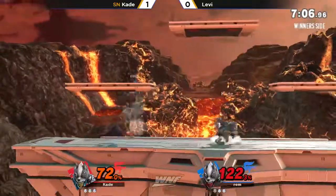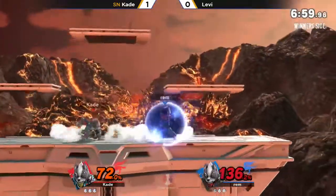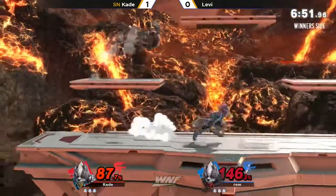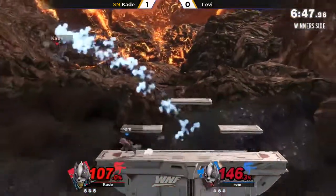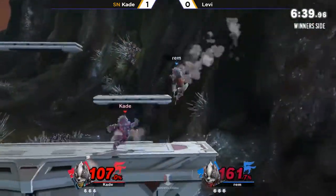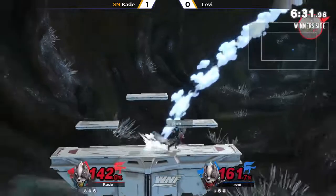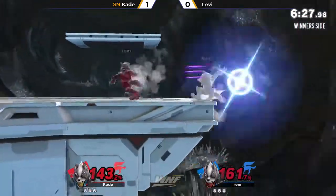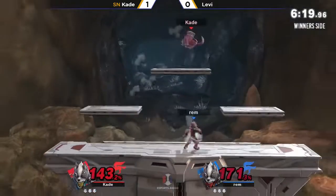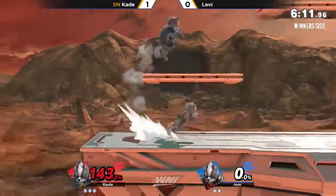Levi is sitting at 112 percent. Rem goes for a neutral air, tries to find a grab on the roll-out — that would have been nice, he could have sent Cade back on stage. He's going to need that, especially at this percent deficit: 146 to 107. Cade shooting back some lasers, getting the grab punish on the shield — forward air on shield. Going for the back throw. I see a lot of people just kind of wait and bide their time at that back throw. At a high 100 percent, that back throw is going to kill anyway, because it sends mostly upwards and not so much to the side. So more often than not, it's killing off the top.